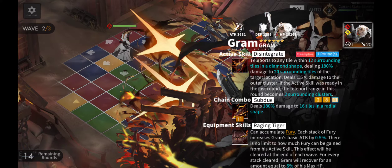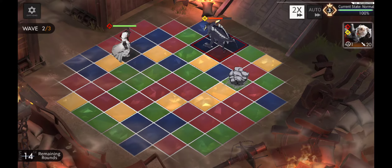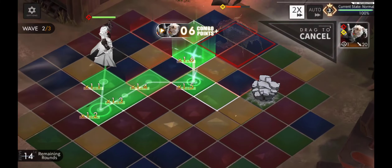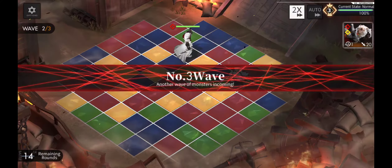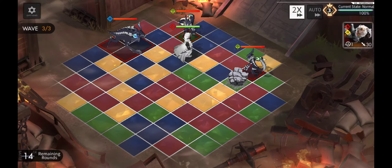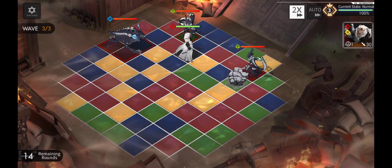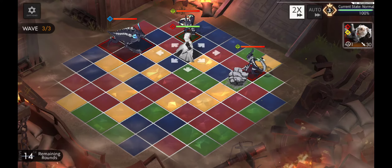Look at the range of the chain combo — he misses a lot of tiles, it's very hard to use him. That is only a cross-shape. Also the maximum tile chain combo green range of the shape — I think the two-cluster range of chain combo of Paran is much better.